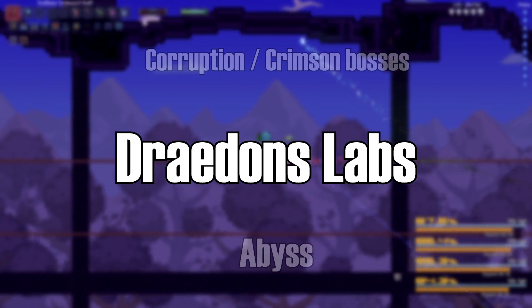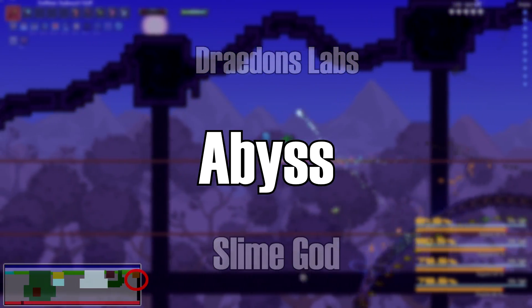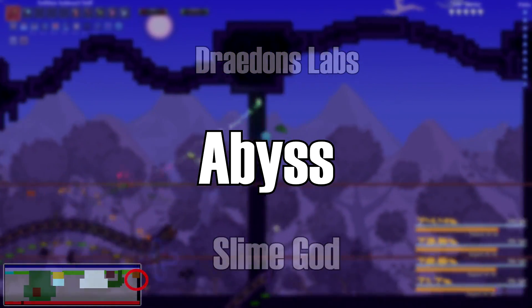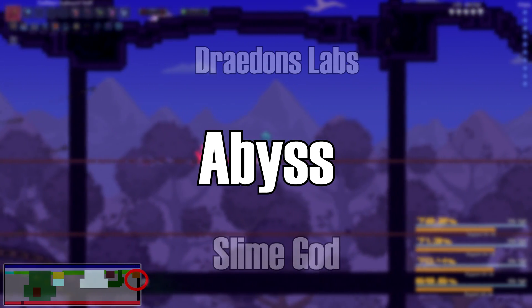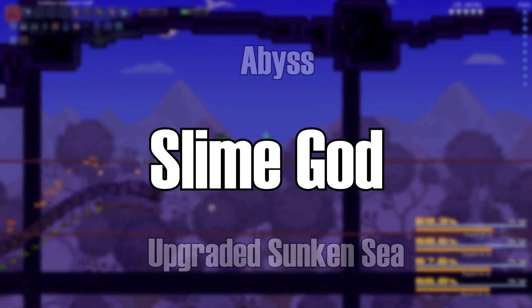After beating Hive Mind or Perforator, you can farm for Aero spec armor in the underground and look for draedon slabs hidden deep underground and above the clouds. Once you've raided the dungeon, beaten Skeletron, and obtained a Shadow Key, go back to the ocean biome where you farmed the Acid Rain and head into the Abyss — a scary, dark biome hidden below the ocean's surface. Focus on the chests for now and don't go too deep.